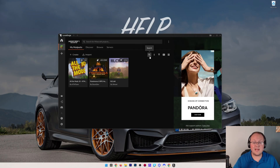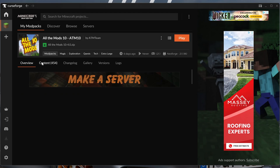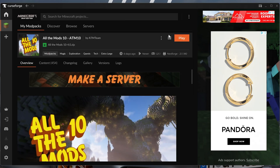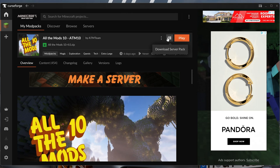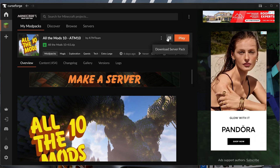Let's go ahead and grab the server pack - this is where all the server files are stored when making a modded Minecraft server on CurseForge. Click on All The Mods in the app and click 'download server pack.' If you don't see a download server pack option, it means one's not available, and that means it's going to be a lot more difficult to make a server for that modpack. Honestly, a lot of times I'd try to find another modpack because you have to manually set everything up and it's super difficult.